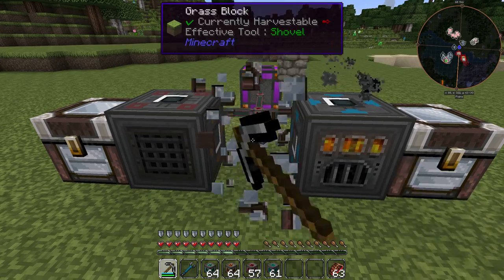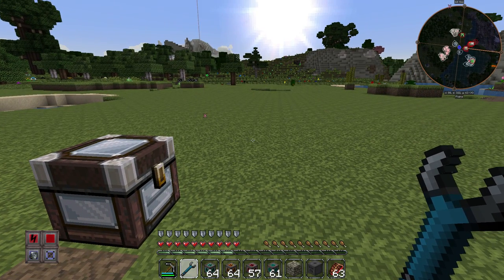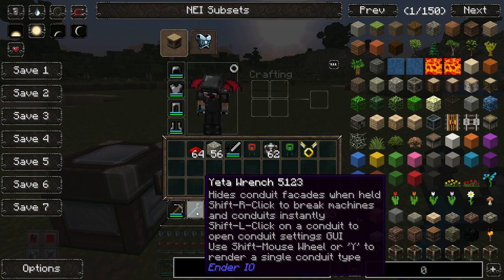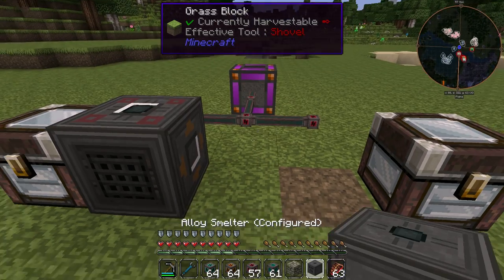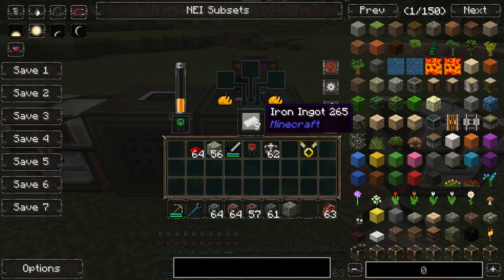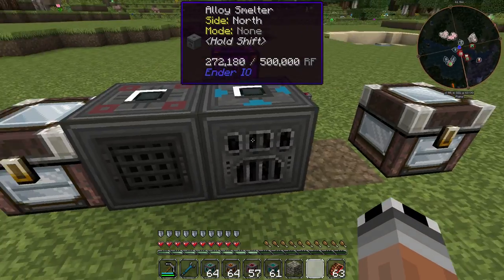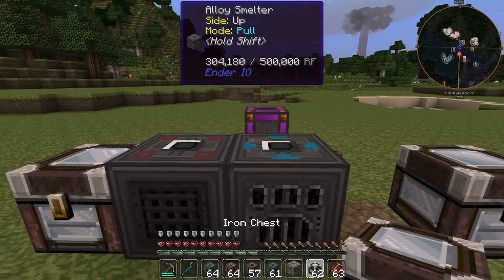Otherwise you can break it with a shift right click using a wrench — more or less any wrench, but I always like the yeta wrench from Ender.io. You can pick it up and it retains everything including the energy. With the capacitor installed, it is quite a lot faster — as you see it's burning down three pieces at a time, so it takes three times as long, but if you put just one piece in, bam, it's already finished.